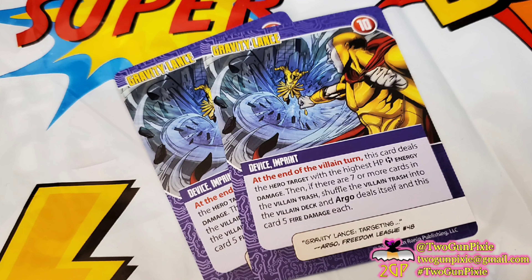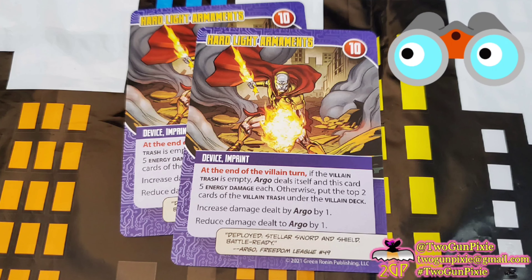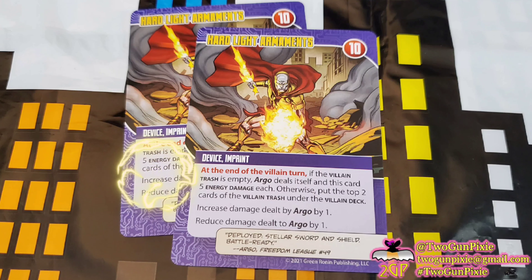Not every card is an imprint device. There are some one-shots, such as the three cards for Combat Punch. Argo deals the hero target with the highest hit points the number of heroes in play minus one melee damage — so three heroes means two melee damage. Also, you're going to destroy the number of active heroes minus two hero ongoing or equipment cards, so three players would mean destroying one. He's just going to tear through your stuff. And before that card is even over, you're going to play another villain card right off the top of the deck.